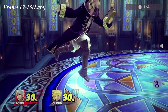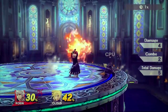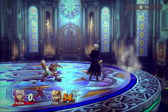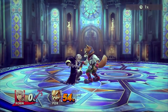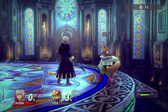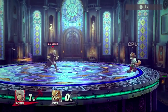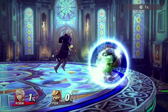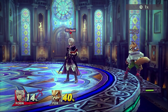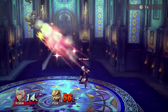Forward air is Robin's best zoning aerial and has good baiting, anti-air, spacing, and combo potential. With forward air, Robin can force the opponent to use defensive options like shielding, rolling, or waiting to approach with a grab. If the opponent is comfortable shielding, forward air in front of them and take note of what option they take. If they grab, you can use jab 1 to intercept it. If they stay in shield because you've conditioned them to expect jabs after the forward air, you can use Nosferatu, arc fire, or arc thunder to pressure their shield. If they roll away after arc fire or arc thunder hits their shield, you can chase them with a grab, dash attack, or a quick thunder spell.